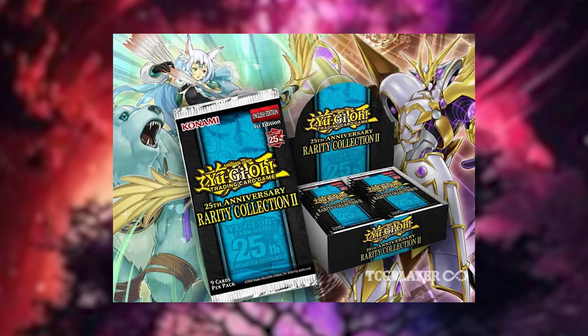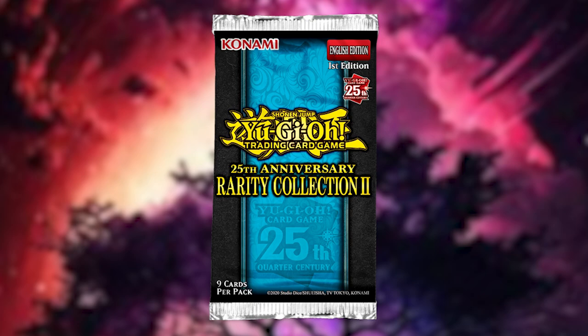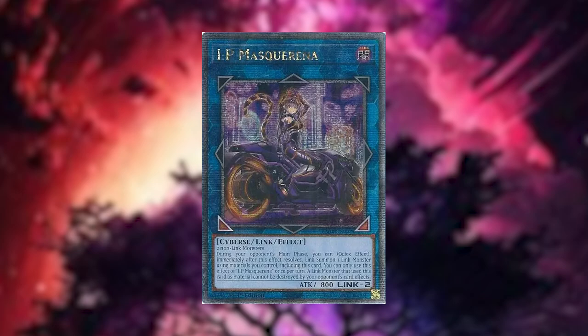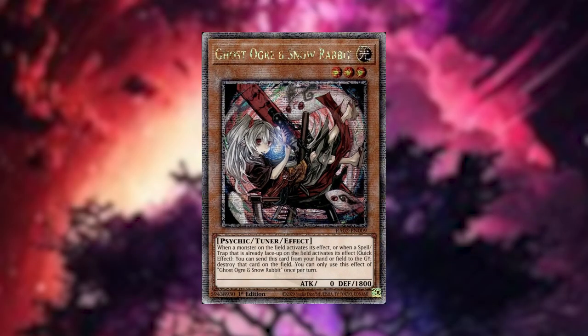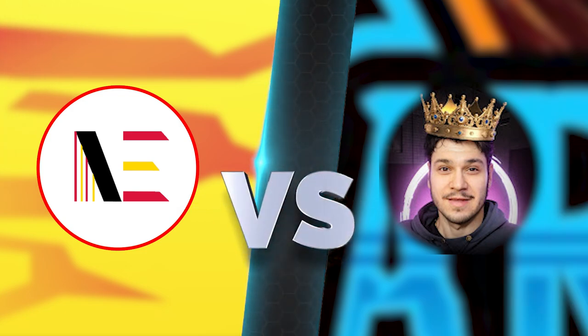Obviously, guys, we opened a bunch of these packs already — the 20th Anniversary Rarity Collection 2. It's obviously an epic set filled with epic cards, but they did drop in value. The number one card as of this recording is IP Masquarana at $43.36. The second highest is the Appaloosa Bow of the Goddess alternative art at $42.16. And the third highest is Ghost Org and Snow Rabbit alternative art at $41.37.